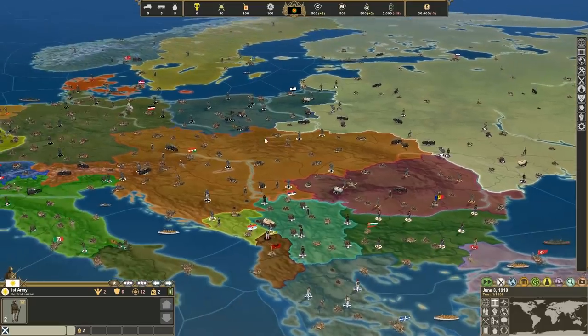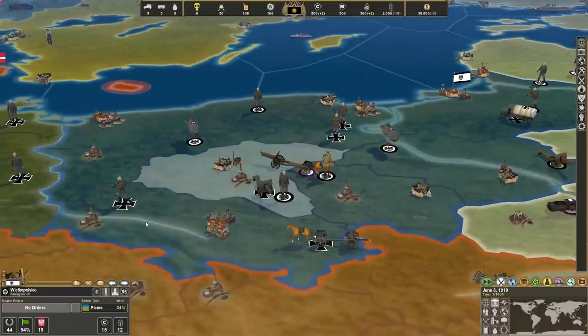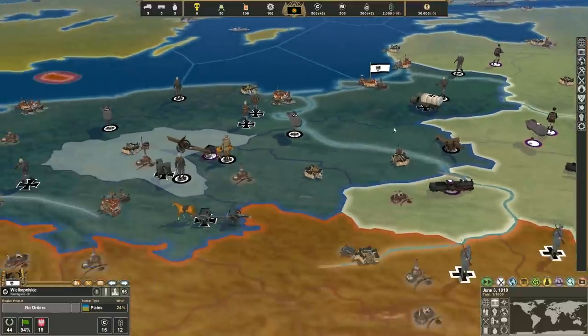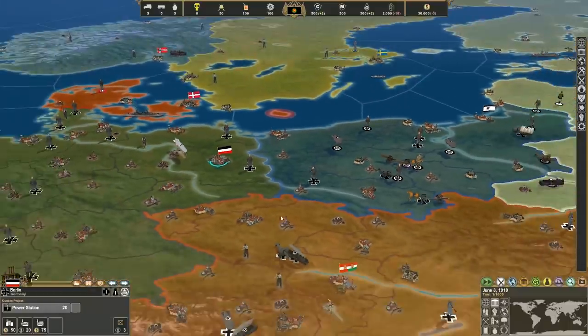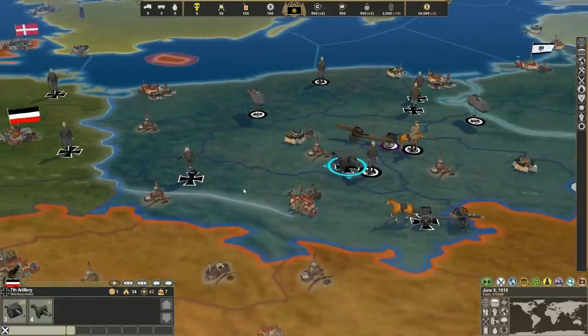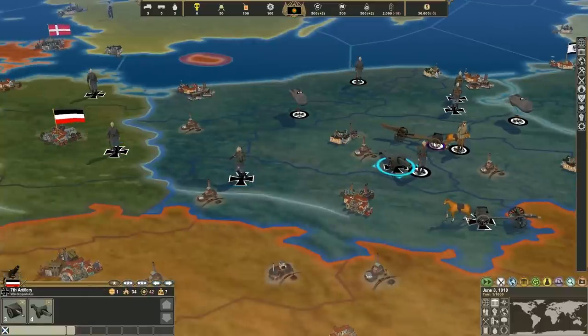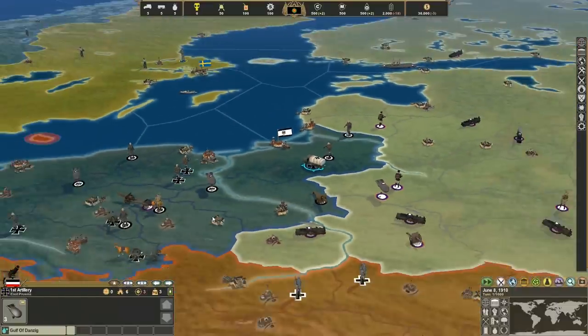That brings us to Europe. Europe has actually gone through some major changes as well. The first being the addition of a Prussian state called the Königsreich. Now they don't have control of Brandenburg, but they are most certainly not pro-German. I kind of left a couple of German assets over the border by accident — don't worry, they'll walk out. I even left a few Russian things there too. Still a work in progress, mind you.